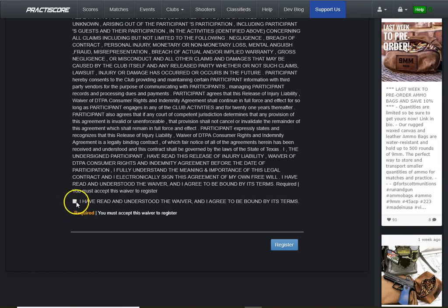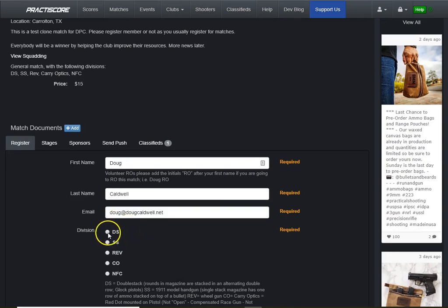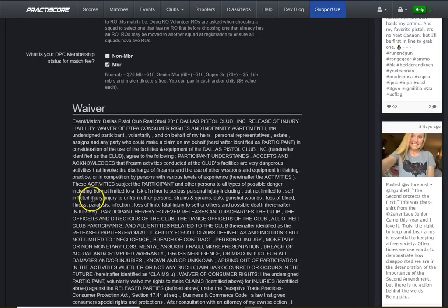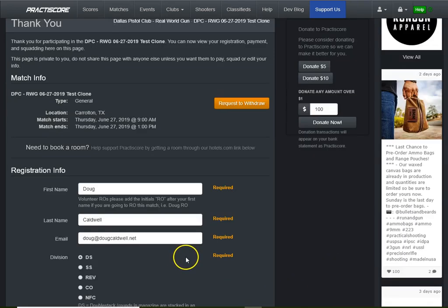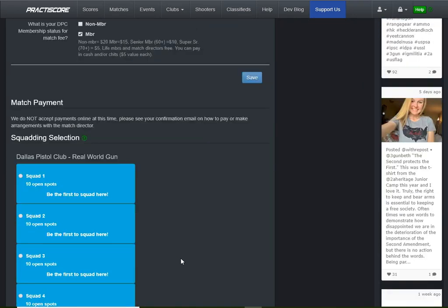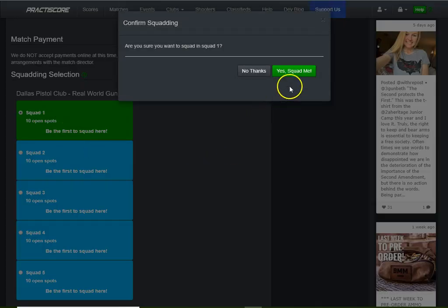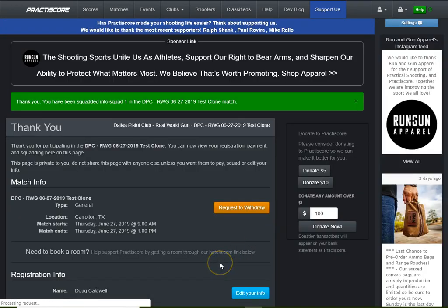I'm going to go ahead and sign myself up for the match. I'll do it just as usual — I'll be a range officer, signify I'm a member, sign the waiver, and register. Since we're here right at the opening time, I'll be the first one to sign up and put myself in squad one. So we're all set — I've got my first person registered.